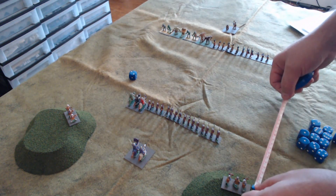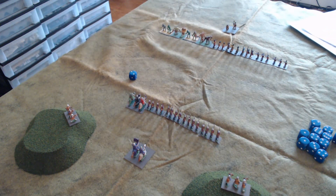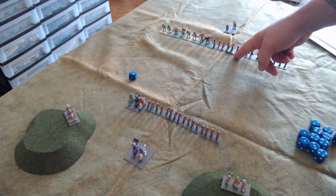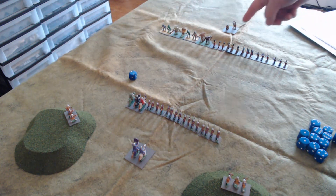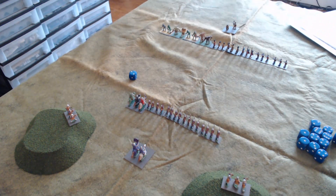The range of the crossbowmen is up to 15 centimeters, so nothing is within range on the left flank or on the hills. There's no melee because nothing is adjacent. No spells are being cast because fireball has a range of two. The magic user or cleric can count range from any activated unit — so if a unit is activated, a spell can be cast from there.